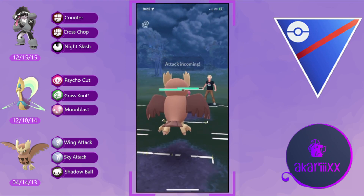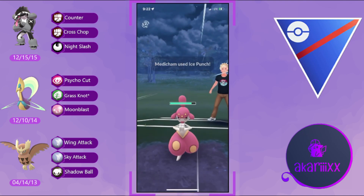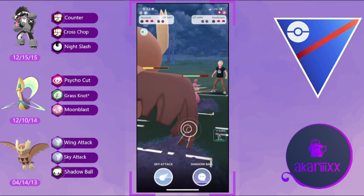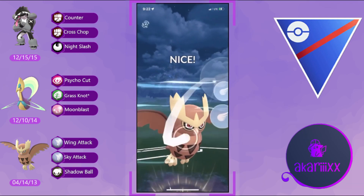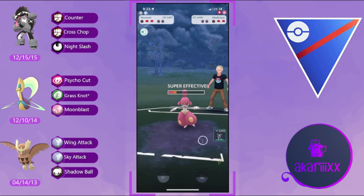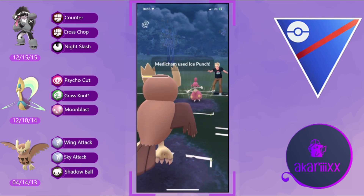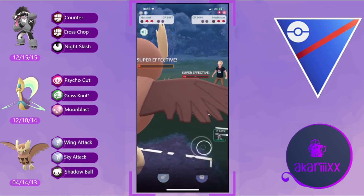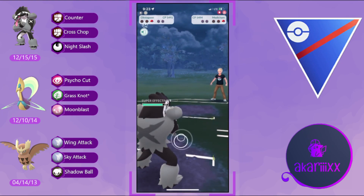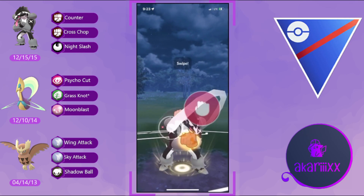Dugong eats a Grass Knot before pivoting out into Medicham, who gets a Counter down onto Chrysalia. The opponent fires off an Ice Punch into our Noctowl — that's okay, Noctowl can tank two Ice Punches. We fire off a Sky Attack into the opponent's Medicham getting them extremely low, but it's not able to KO. Noctowl goes down to Medicham's Counter.